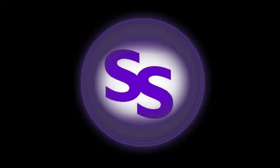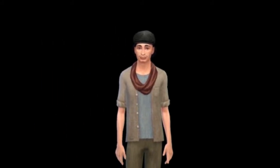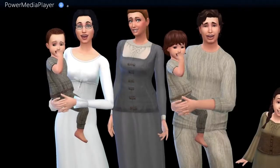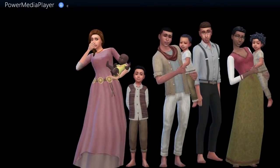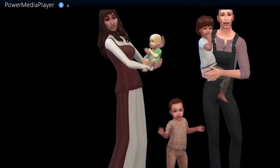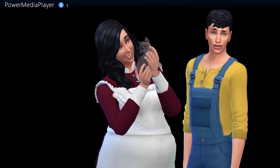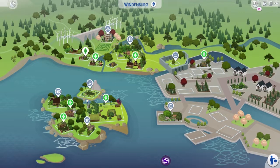Hey guys, welcome to my channel. This is the Senile Simmer, and thank you for watching the Let's Get Growing series. Generation One saw Alan and Ann Waterman begin their lives in the 1840s. They had a total of six children, and as their lives come to a close, it is now time to focus on the second generation. Each episode will now concentrate on two families at a time in rotation.